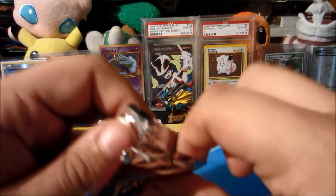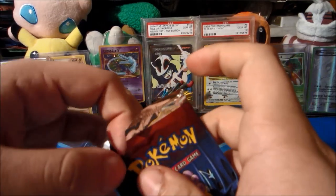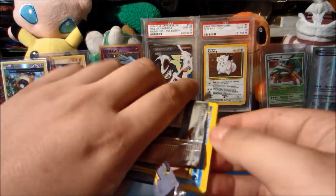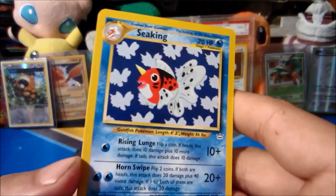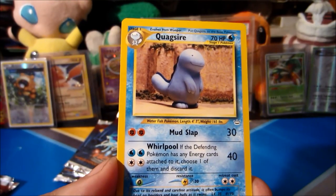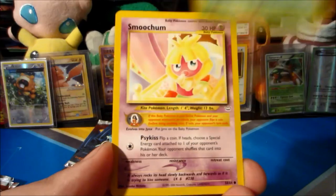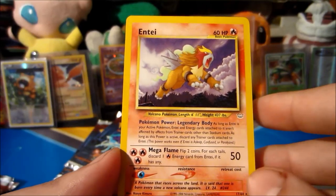First Raikou Neo Revelation pack. I'm saving all the pack art for sure — I've wanted to open Neo Revelation for so long, so I'm super stoked to be doing this right now. We got three uncommons in the front. Starting things off we have a Crobat, a Lanturn, a Golbat, Quagsire, Farfetch'd, Aipom, Paras, Zubat, Smoochum... and the rare should be behind this.